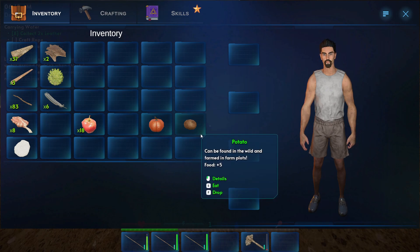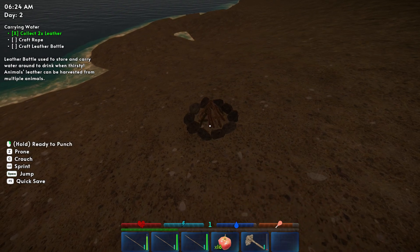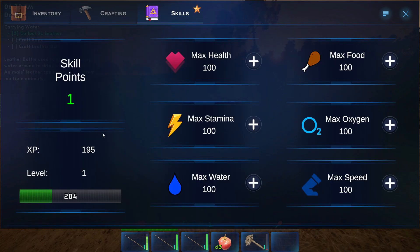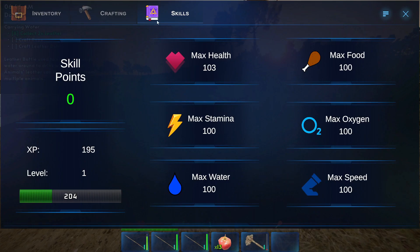Potato and pumpkin — save for now, we can probably find more. Let's go ahead and eat some apples. I wish we could see our stats in the menu. There we go — now we can see our stats as we eat. Oh there's our XP! We got one skill point. We can put points into health, stamina, water, max speed, or oxygen. I don't know what oxygen is for — maybe swimming? We'll go health for now. We get three raises per one skill point. That's me — Player 924.